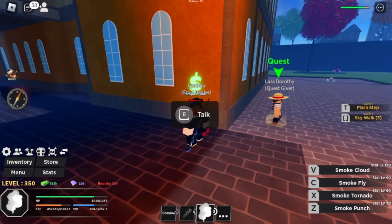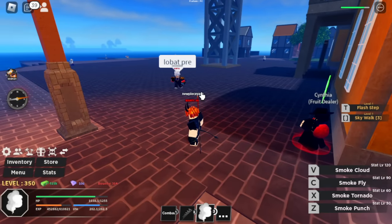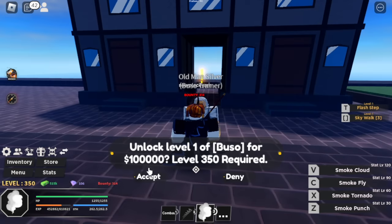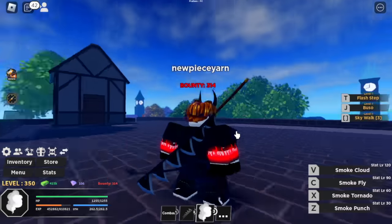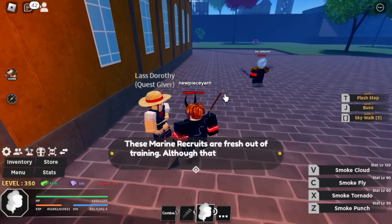Next island is Loggy Town at level 350. For 100,000 bellies, you can now buy the Buso. In Blox Fruits, you can use this one to hit Logia-type enemies. Make sure to buy this one. At level 350, Marine recruiters. We just died — I don't know why they do this. Let's continue.